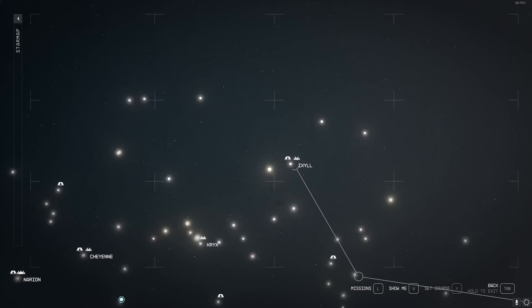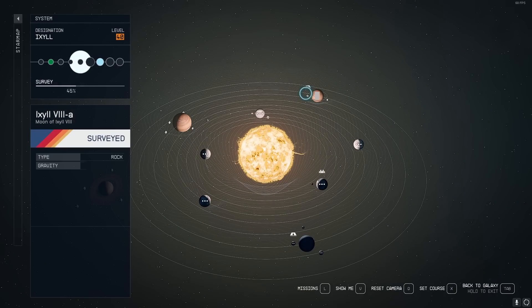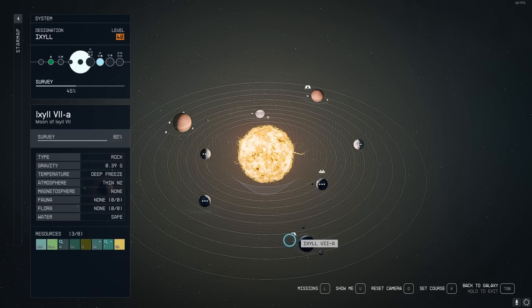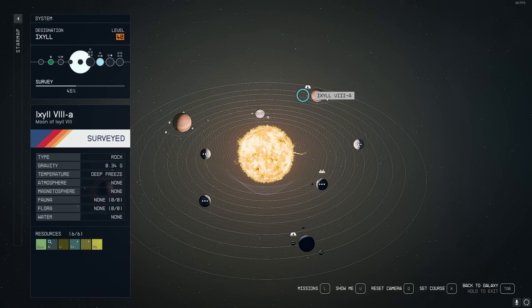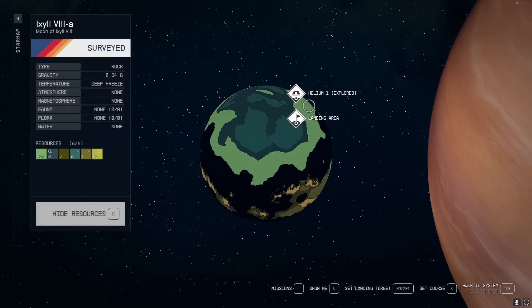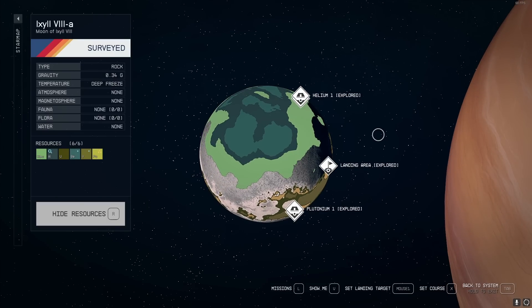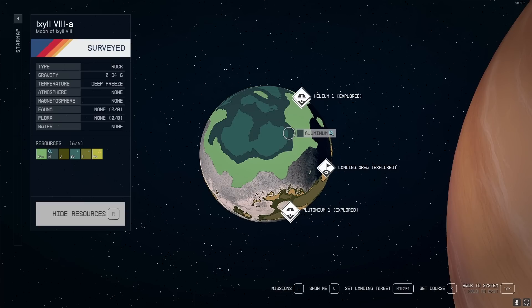The next one is to the top right of Alpha Centauri — there's Ixl. There's a planet here called Ixl 8A that I go to for helium, plutonium, and uranium. Then there's another planet in the system that has helium and antimony. Both are really nice, and I've actually used them as optimal planets when making vitinium fuel rods — mainly because you don't have to use inter-system cargo links. You can just use normal intra-system cargo links, which is a nice resource mix for a lot of other outpost crafts.